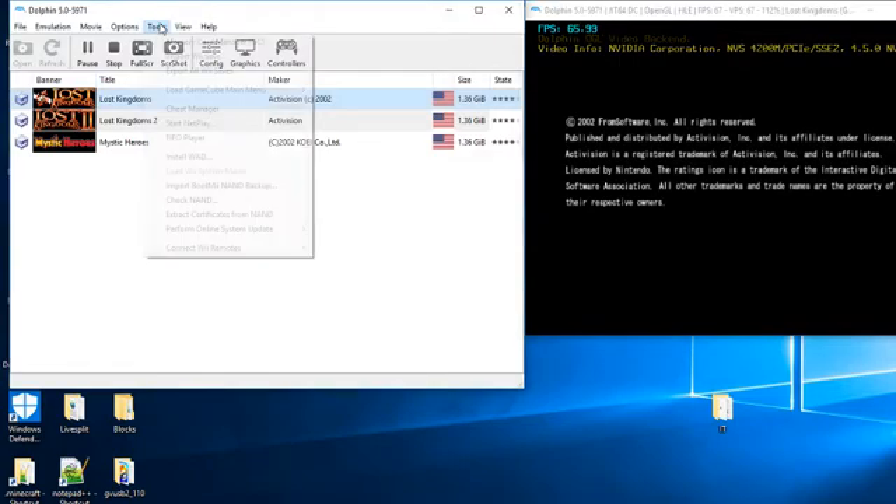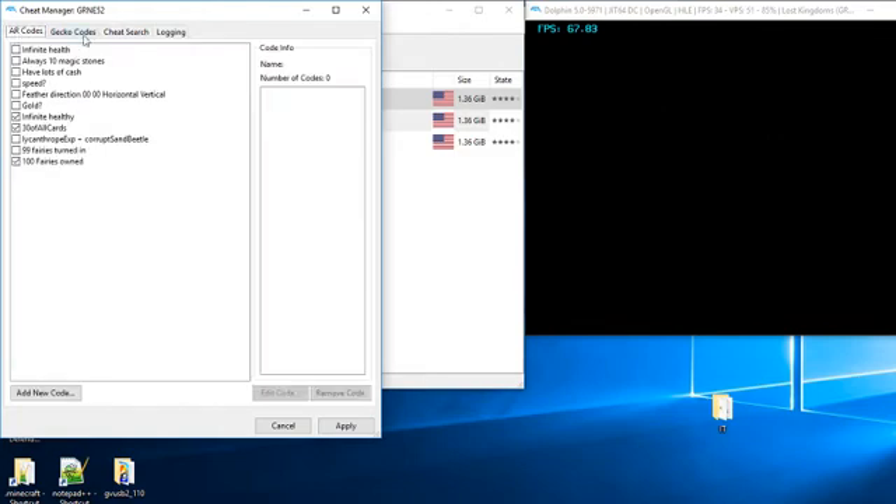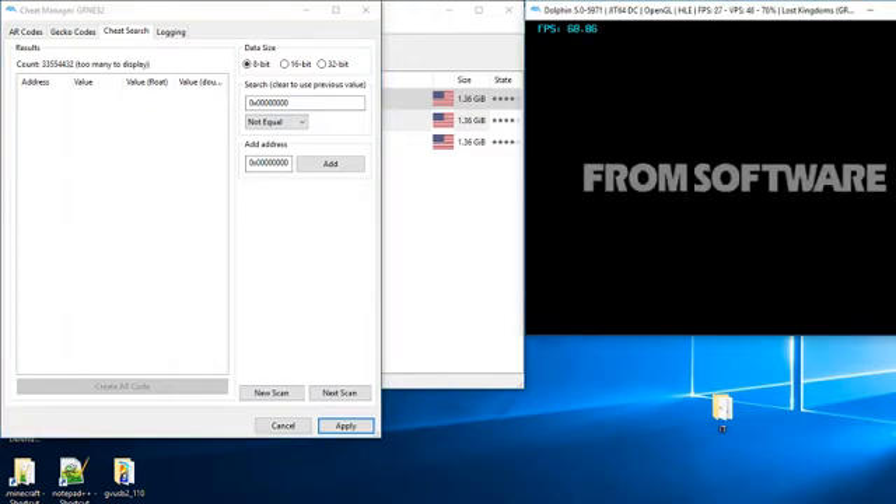I'm going to be doing it on Lost Kingdoms One. Next, you're going to want to go to Tools, go to Cheat Manager, and then Cheat Search — it should be the third one. Then we're going to want to hit New Scan.